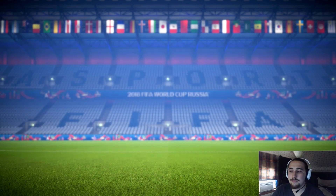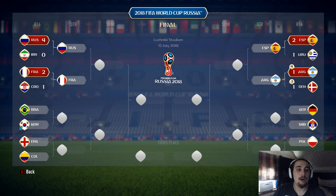Mexico finished dead last with zero points. Let's look at the full group stage results: Russia beat Iran 4-0, France beat Croatia 2-1, Spain beat Uruguay, Argentina beat Denmark. Our side of the bracket is Brazil vs. Korea and England vs. Colombia; the other side has Germany, Serbia, Poland, and Belgium. It's a tough draw but we've got our work cut out — stay tuned for the next episode!